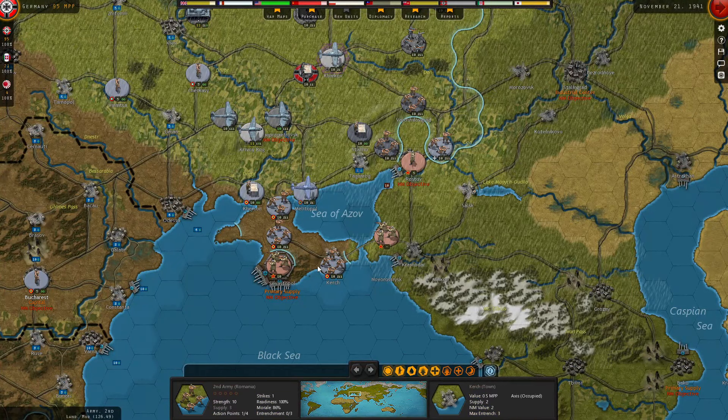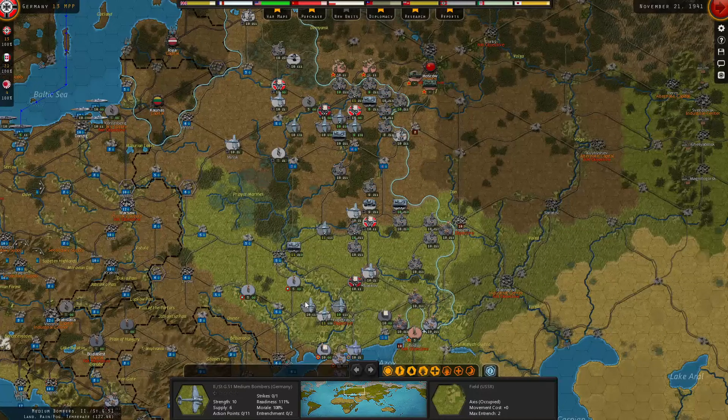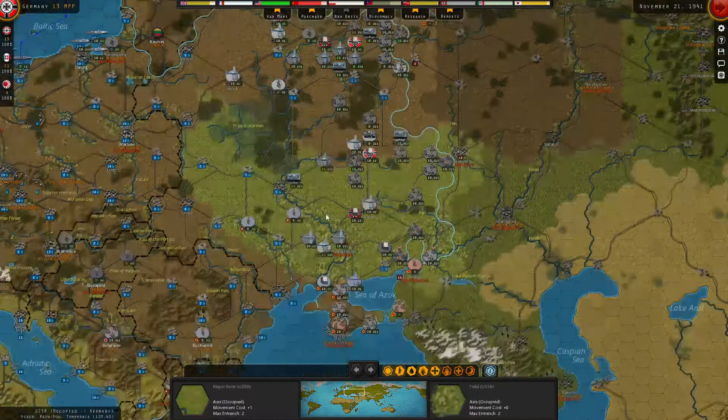That leaves me with 95 MPPs remaining, which I'll put down toward the Basanska Corps — five points, 37 MPPs, leaving 58 MPPs. I think I'll spend the rest on another garrison — Hungary and Romania have all their garrisons, so it'll be a German garrison. The idea of what I'm purchasing right now is to allow my elite units to keep moving forward — I haven't lost one the whole game. Keep them doing what they're good at while recruiting garrisons, reinforcing cores, and purchasing cavalry to fulfill roles that need quantity, not quality.